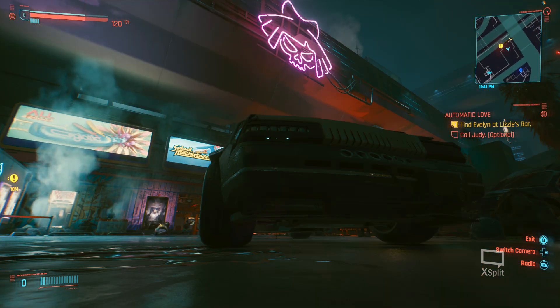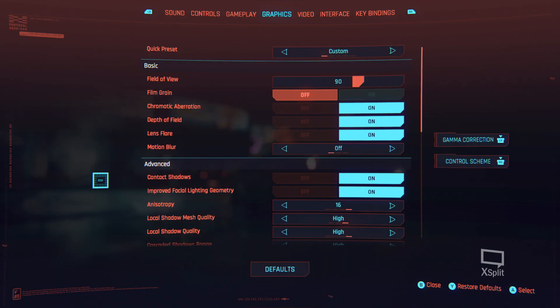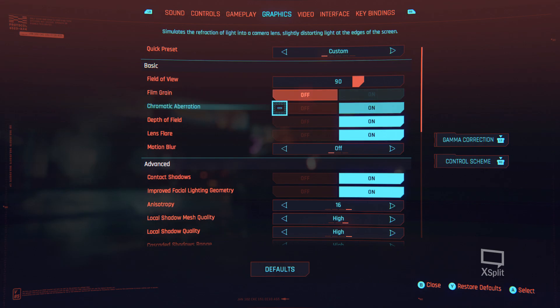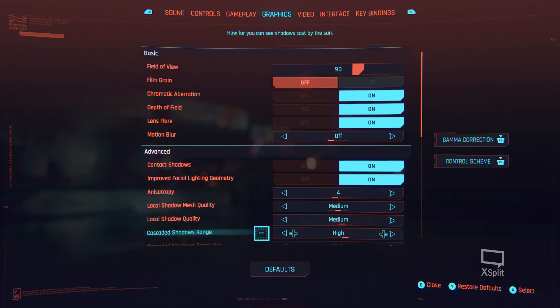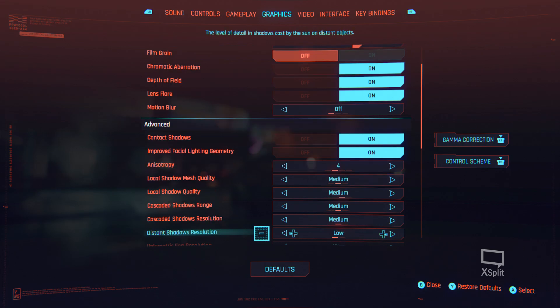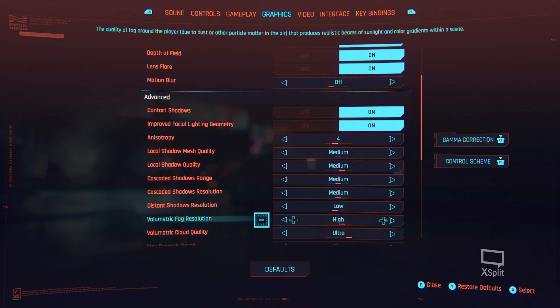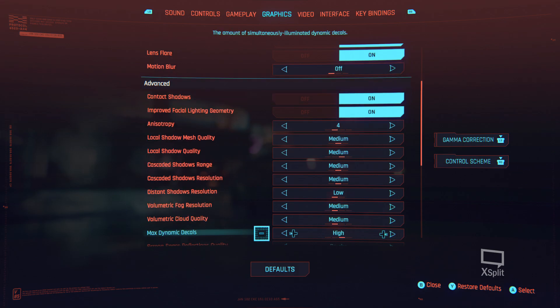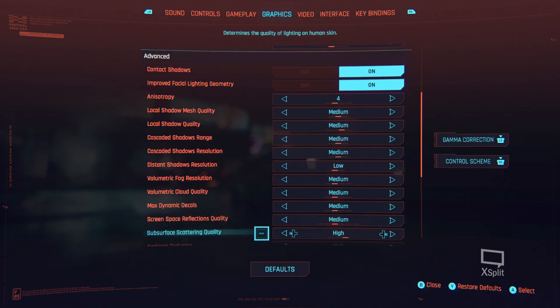But if you get a good balance between it, I'll show you what I would probably set my graphics to. First of all, if you want to go in here and turn up the crowd number — because crowd density at low just looks stupid. I'll show you what I would probably set the settings to for the best possible experience. I'll probably turn local shadow mesh quality down, put volumetric cloud on medium. So for my kind of more entry-level hardware, this is probably what I would do. I have good hardware, but it's not the absolute highest thing in the world.